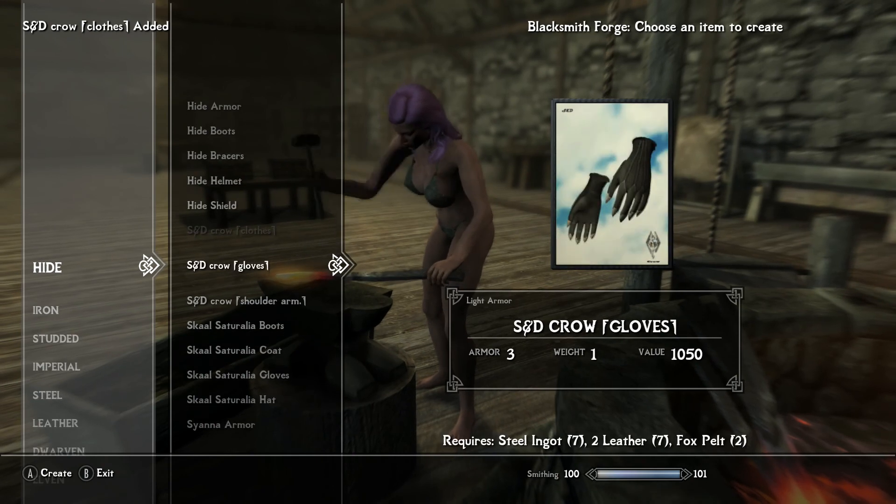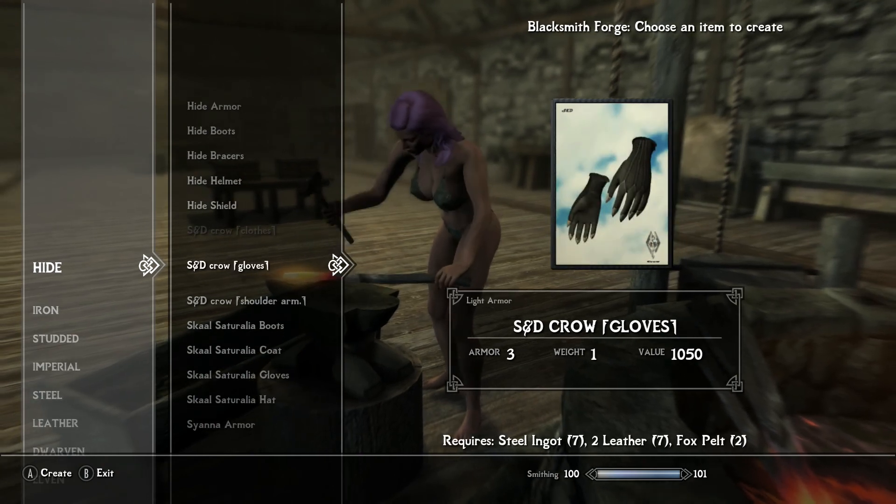except for the gloves. How do you get the gloves then? Well, you need 1 steel ingot, 2 leather, and a fox pelt.